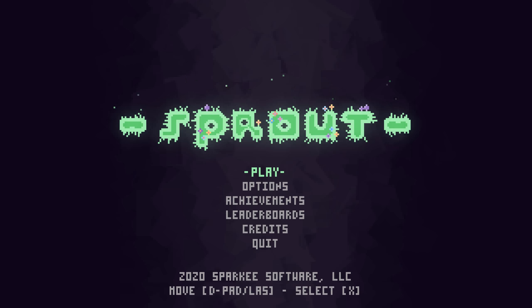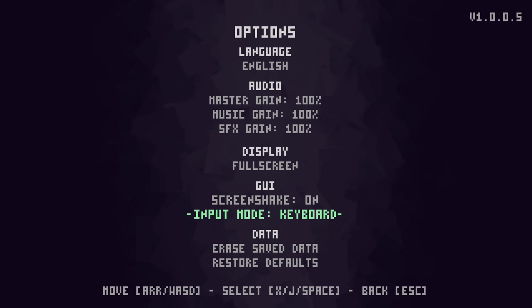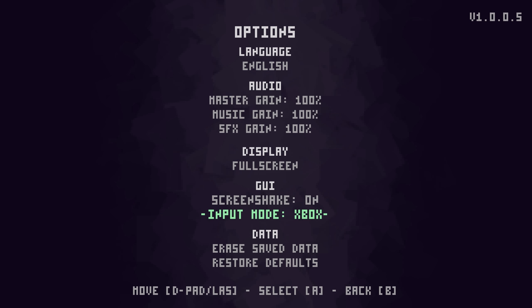Before we get into the game's mechanics, let's take a quick peek at the options menu — a peek is all that is needed. As is the case for many games of this style, there are no graphical options other than full screen or windowed mode. Separate controls for music and sound effects are always welcome, and in a lovely touch the game supports both Xbox and PS4 controllers and actually adjusts the button prompts accordingly.